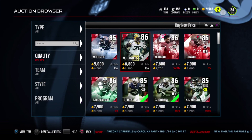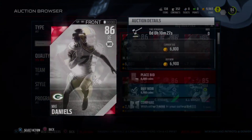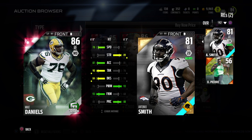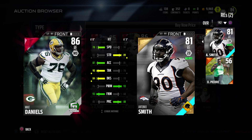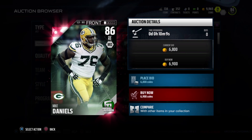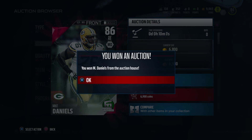I might even sell that Brian Cushon now that I'm looking at it. But we're gonna look on the auction block for some snipes. We see a Mike Daniels Football Outsiders right end compared to our Antonio Smith — he is beastly: 90 tackle, 84 block shedding, and 93 finesse move. That is crazy. He's gonna get to the QB in no time, so we're gonna pick that guy up just to add to the squad.